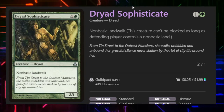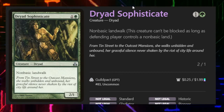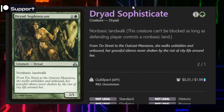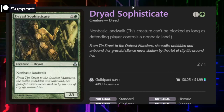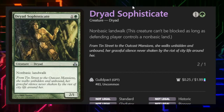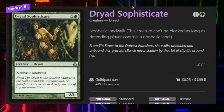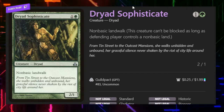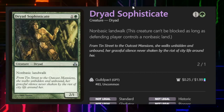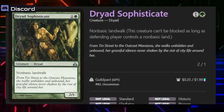Dryad Sophisticate, for one and a green, has Non-Basic Landwalk, which is going to be good against most EDH and Oathbreaker decks. A lot of people running two or more colors will have to run some non-basic lands just to keep the deck functioning and get the mana base they need. I would say if it's three colors or up, you're probably good playing this. It's one of the least restrictive Landwalks you'll run into.